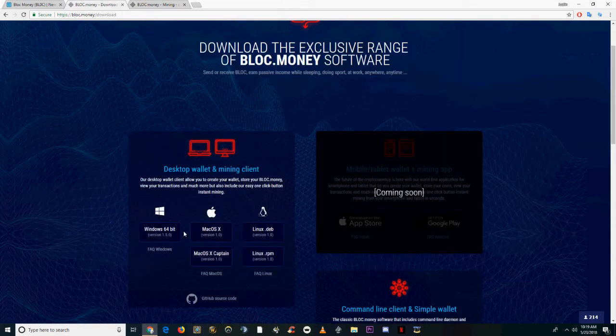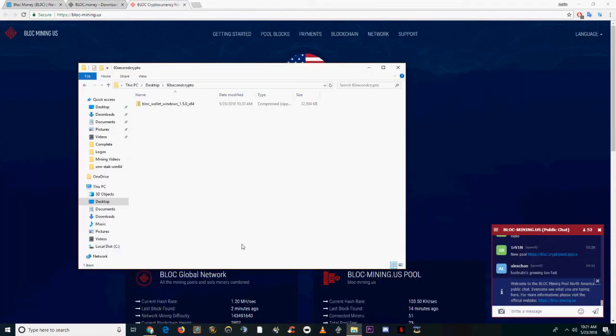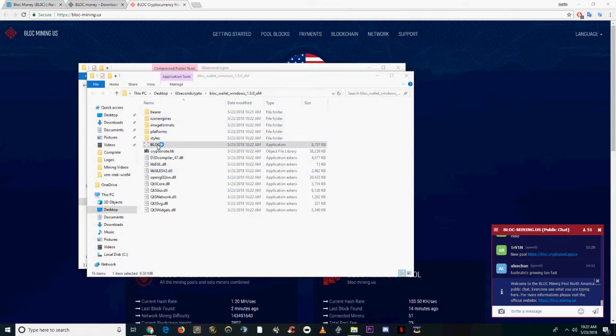Go ahead and install the Windows 10 desktop wallet and mine client. They've already built the 2-in-1 software, so it'll automatically create a wallet for you before you're even finished syncing the blockchain, so you can get mining right away.